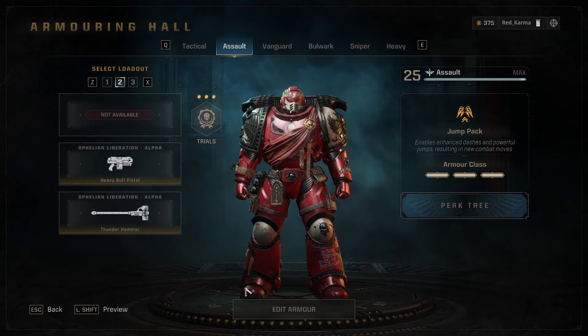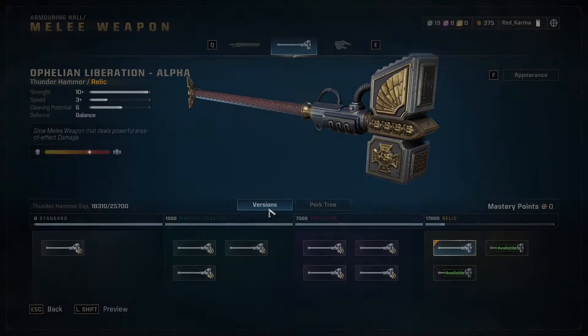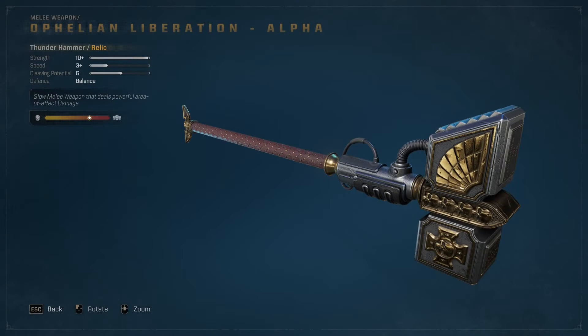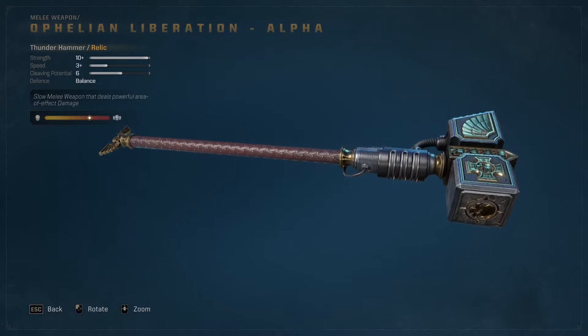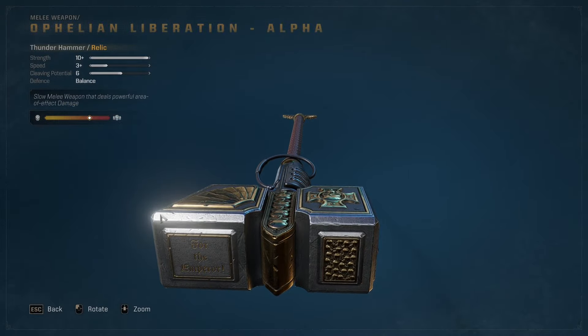You have your choice of standard bolt or heavy bolt pistols, and a choice between three melee weapons: the Chainsword, Power Fist, or the Thunder Hammer. While the Chainsword and Power Fist are fun and offer great damage, nothing stacks up to the potential of the Thunder Hammer.